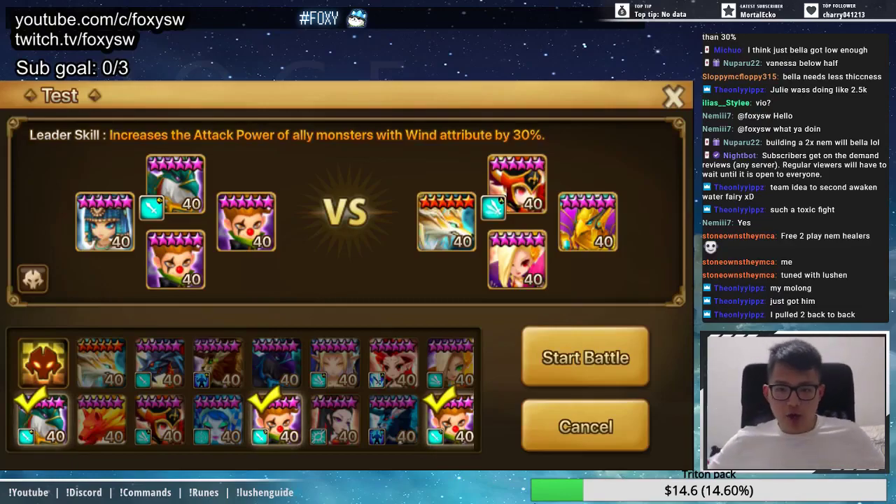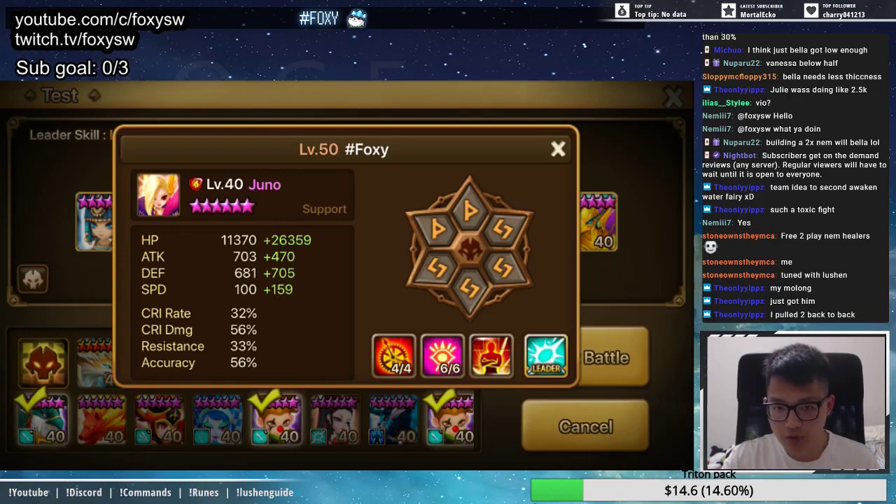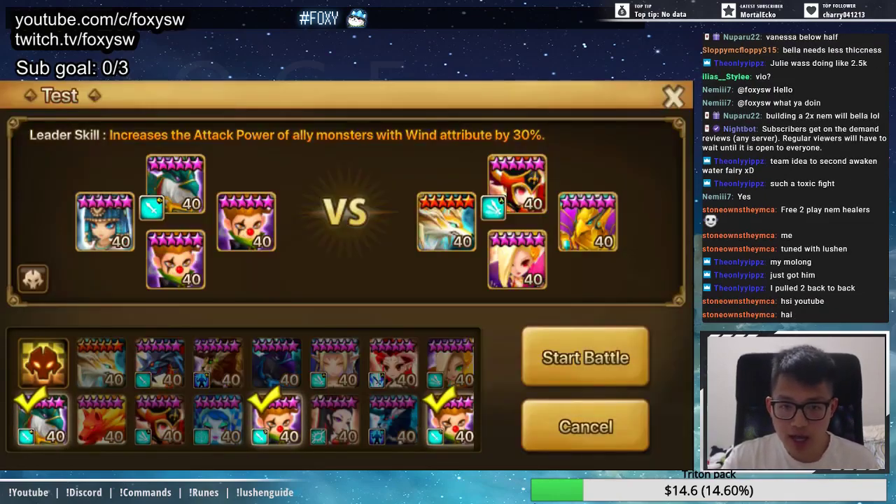Welcome back everyone. Today's video is about illusions. One of the biggest issues in arena is nemesis healers or nemesis procers. If this Juno was a Praha, you'd be equally scared because it's probably a nemesis-type build that can rejuvenate the whole team, and your team won't kill anything. Today I'm going to show you how to counter these types of defenses with a nemesis healer.